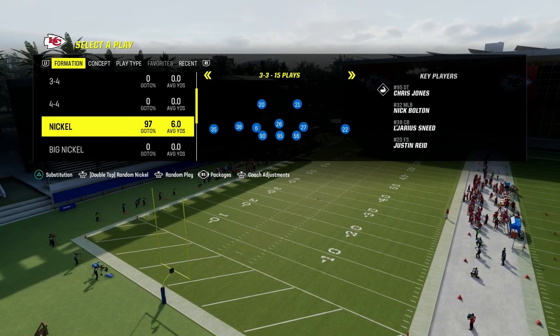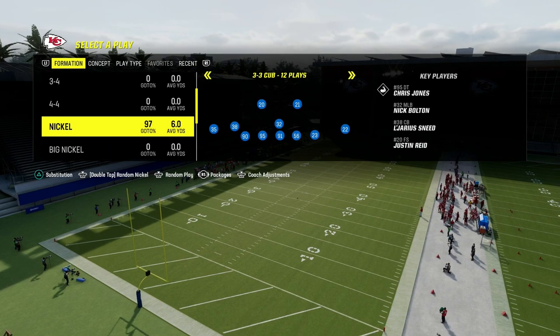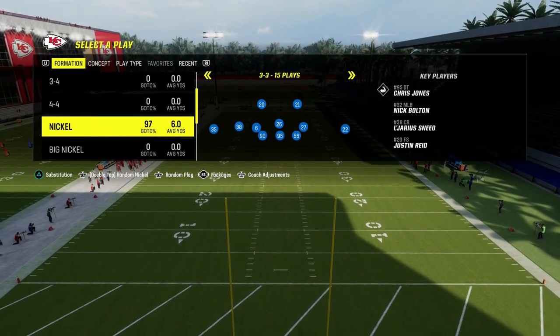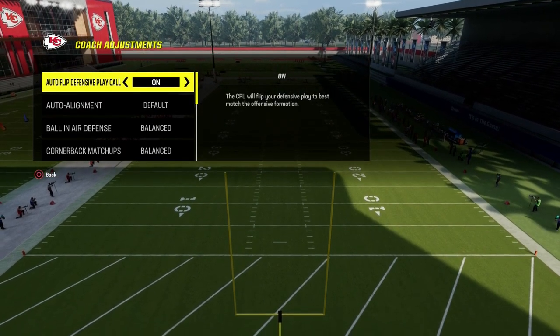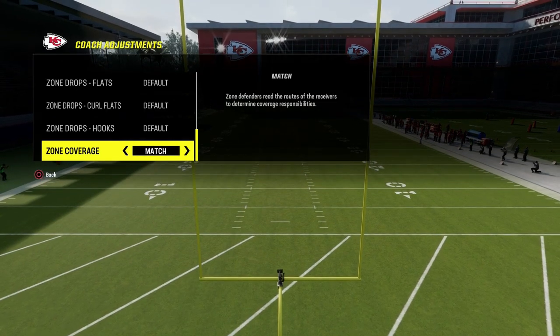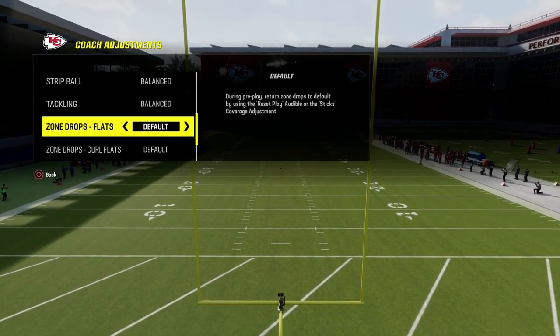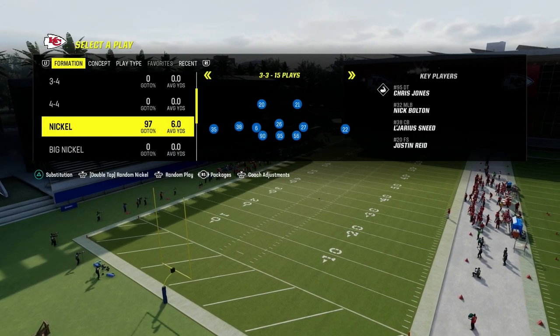So the defense comes to us out of the 3-3 cup, and we're going to be using some unique coverage adjustments that really come out of the nickel 3-3. This is why we want to be in the 46 playbook. The only coaching adjustments I would recommend: the main one is zone coverage to match, then option defense to conservative, and ball-in-air defense to play ball — it's going to help you catch more interceptions.